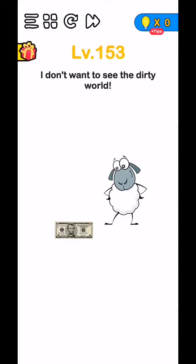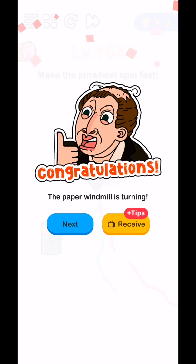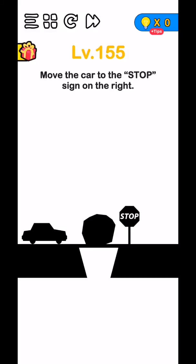Level 150g - I don't want to see the dirty word, so tap on this sheep's eyes and hold and they will complete. Level 152 - make the wind pinwheel spin fast, so shake your phone and they will complete.